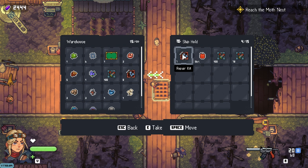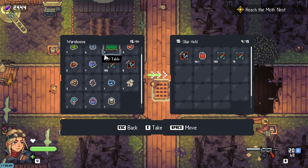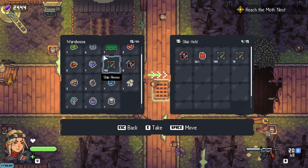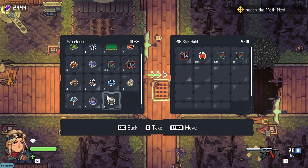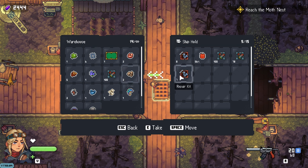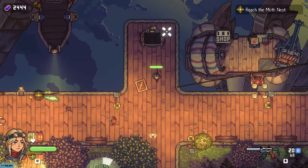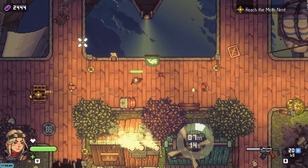Ship hold: we have seven repair kits, some gas, and ship ammo. You can customize your airship and get multiple airships like a whole armada. I'll take more repair kits because I take a lot of damage in the ship - it's kind of tricky to fly, you've got to get used to it.